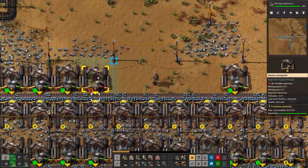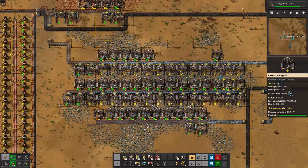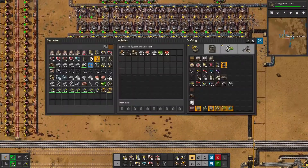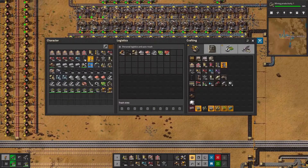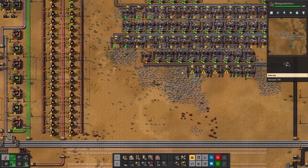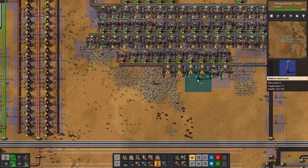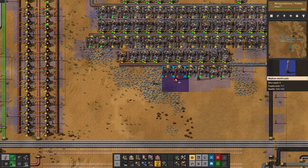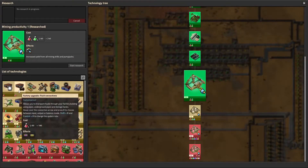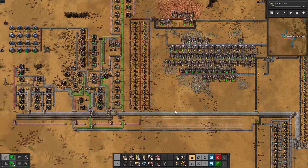We're actually having a bit of an iron pipe shortage here. I guess we will go ahead and upgrade that to a blue. Stone is slowly coming over here. So we need stone, steel plates, and iron sticks. Stack inserters — that's probably okay.